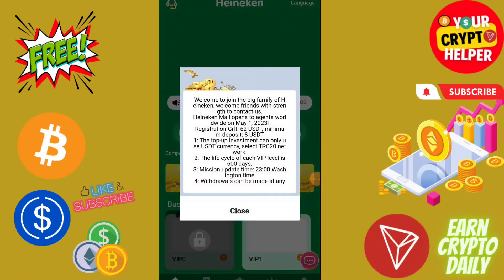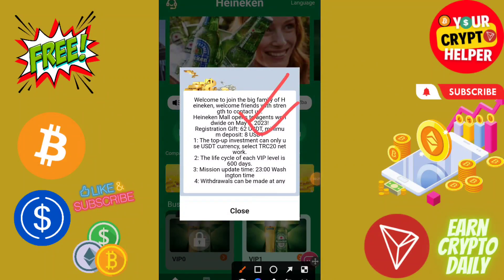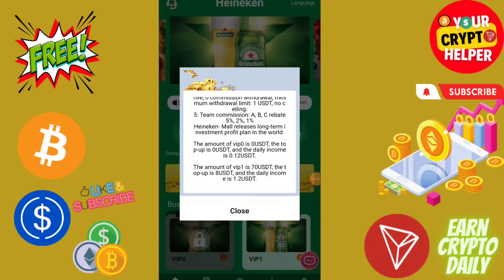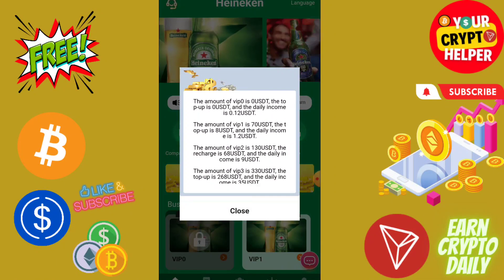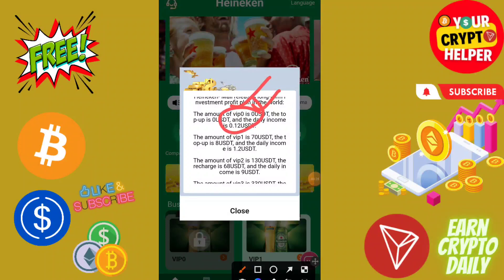Let me talk about some rules. This platform will give you 62 USDT which is absolutely free. If you deposit only 8 USDT, you will start making money from day one. If you invest at VIP 0, you will get 0.10 USDT, and if you top up 8 USDT you will get 1.2 USDT.